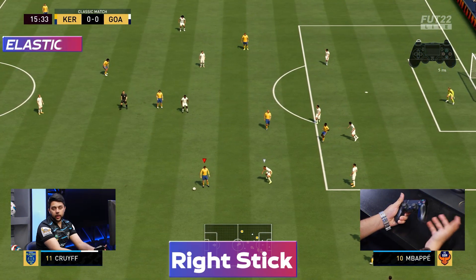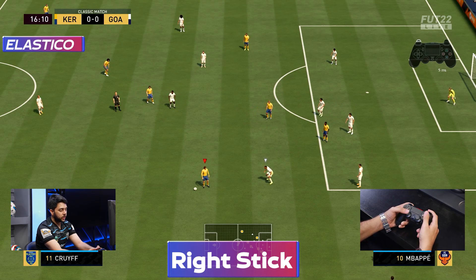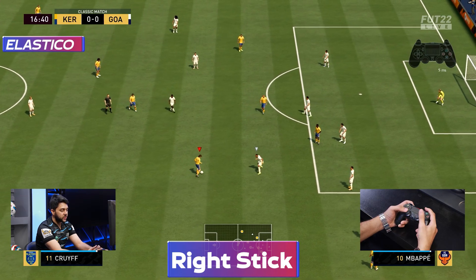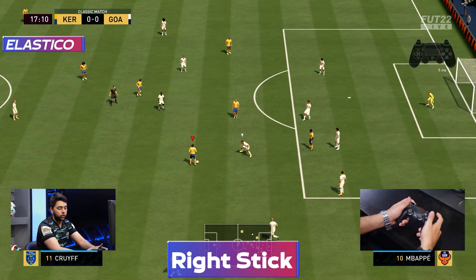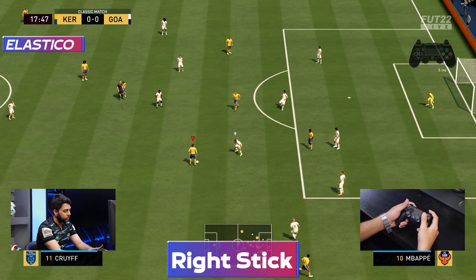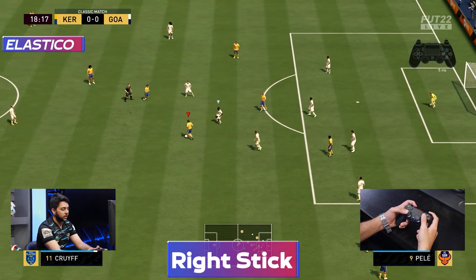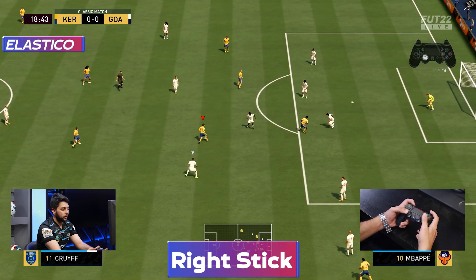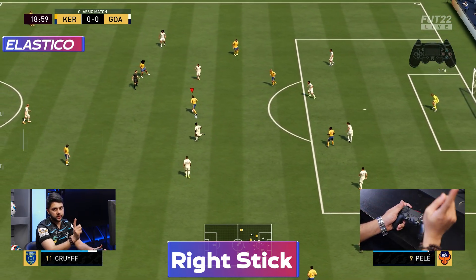The elastic is my favorite skill move. It is a little complicated, but if you look at my hand movement you will understand. It requires a 5-star skill rating. Look at my right stick — you have to move it in a clock motion on the right stick, and you have to do this in every direction. It is a little difficult, but if you practice and master it, it will be very effective. As you can see, I've done a 3-6 here — that is the elastic. It is very good for creating space in the box, and you can score a lot of goals if you have mastered it.